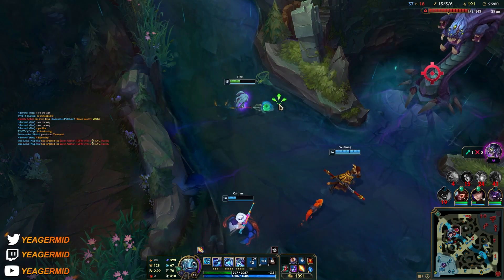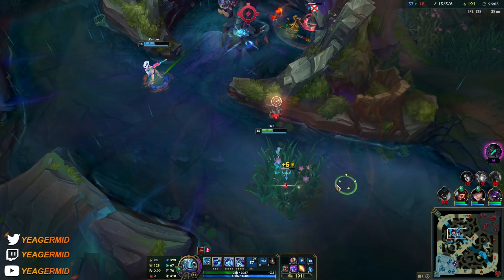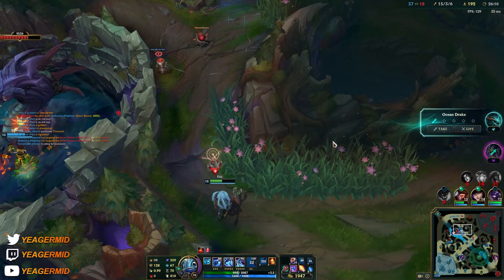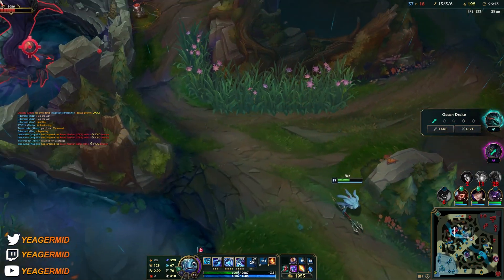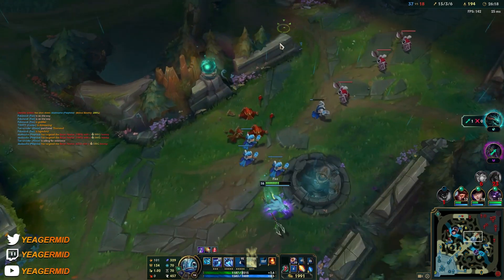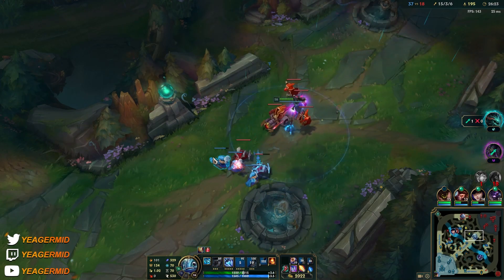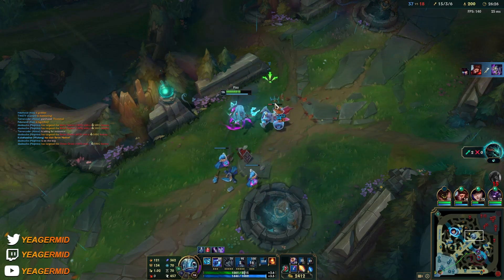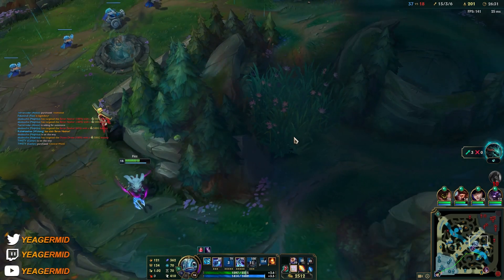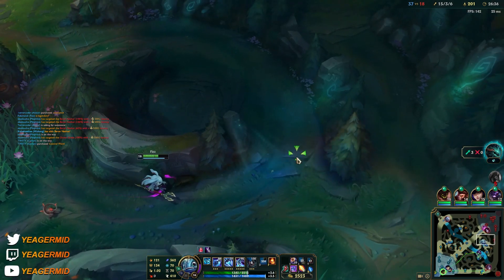I have to protect the ADC from getting destroyed. I can wait on the sides for the Kai'Sa. This is not a champion that's very good at dealing with the Baron, so just let your teammates deal with that and then go farm. You can see the ultimate cooldown is 41 seconds — that's why you don't have to go on ultimate hunts on Fizz.